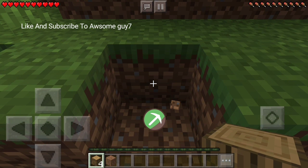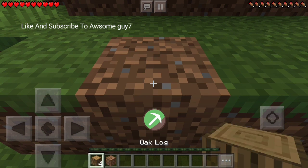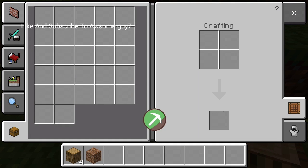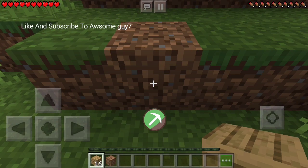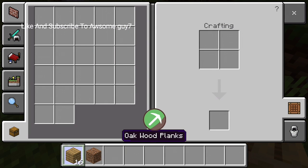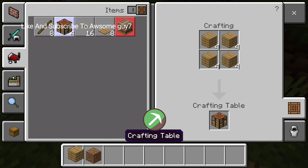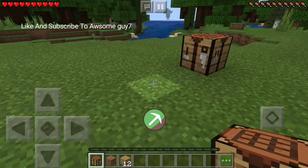We got a lot of dirt. I didn't just have to do anything. We got wood. So, make a crafting table. Do it.